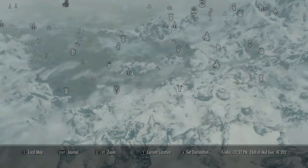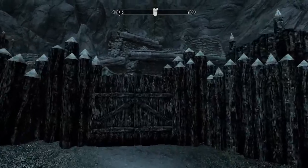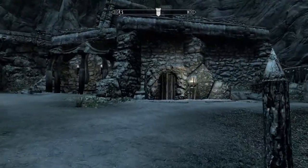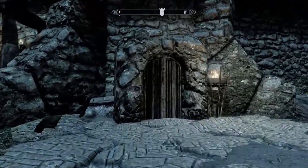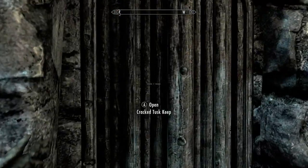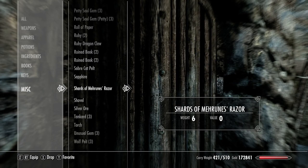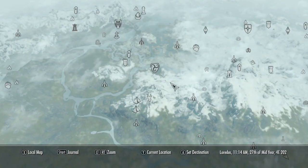The first piece is outside of Falkreath. It is the Cracked Tusk Keep. This is an orc camp with a ton of bandits. Go inside and just clear the dungeon and get it. I already did it accidentally for the dungeon's achievement, but just clear the dungeon and you should be able to get it.